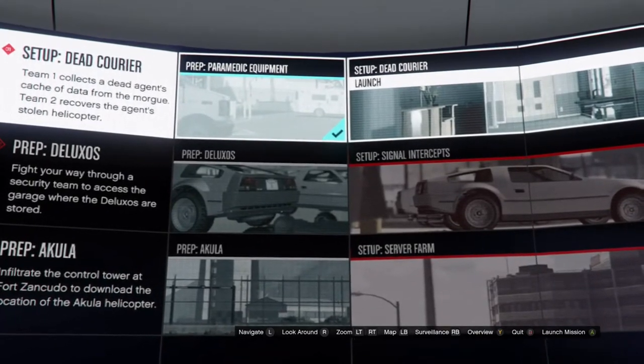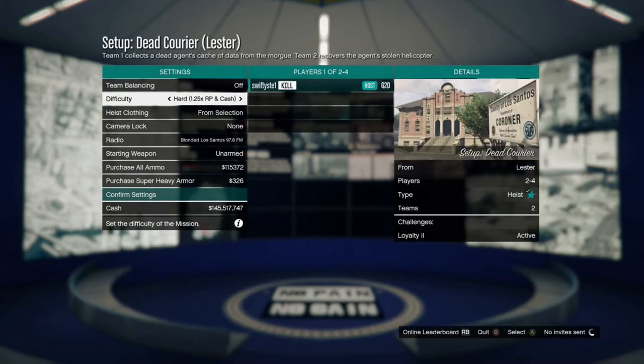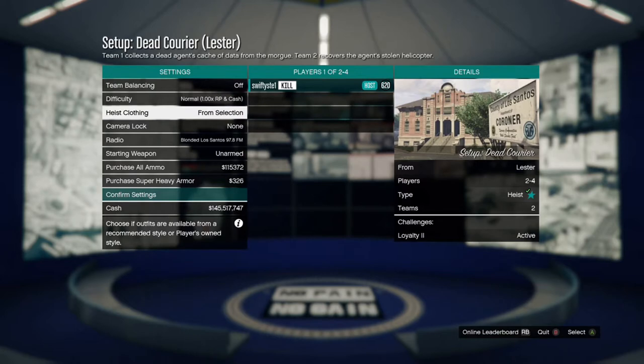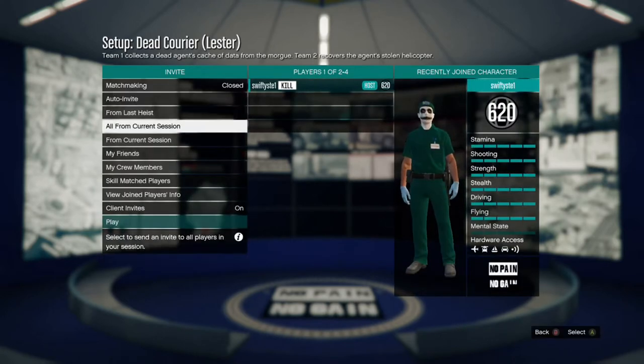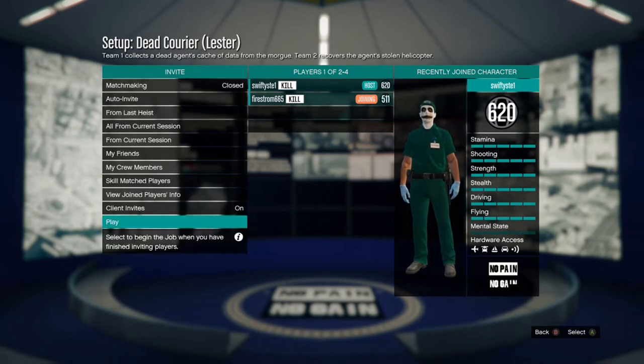If you're going for the paramedics outfit, you want to start up Dead Courier. If you're doing any other outfit from a typical Doomsday Heist, just start that up — it doesn't matter which one. Make sure that you invite a friend; unfortunately it isn't solo. At least you only need one friend and not four people when doing these heists.